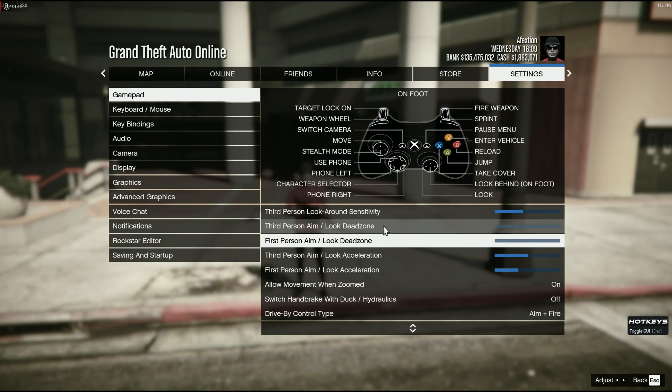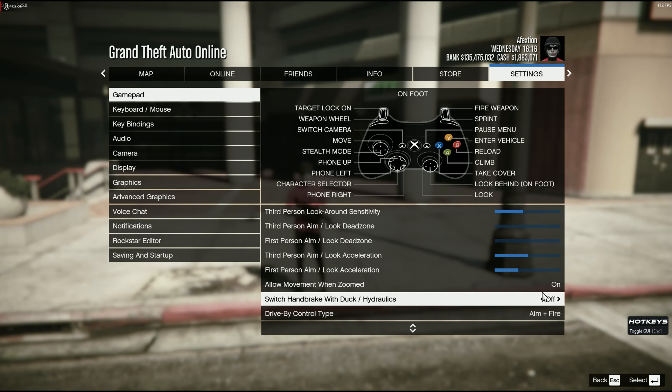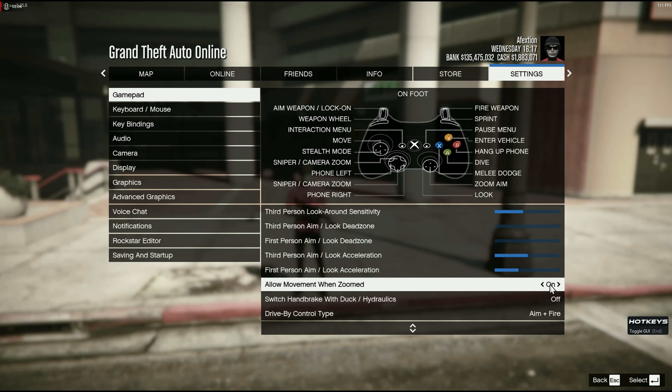Dead zone — depending on if you have controller stick drift or not, you're going to want to leave these on. My controllers don't have stick drift or nothing like that, so I take those all the way off. Also, make sure this is toggled on — allow movement when zoomed in to your sniper scopes, make sure you have that.